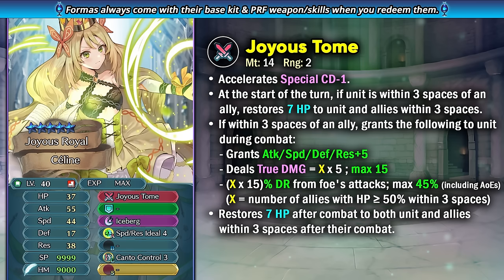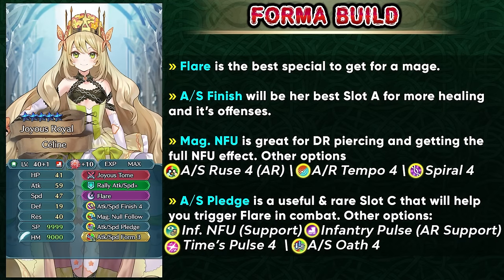Back when she came out she was a pretty unique unit because she was able to give this kind of healing to allies. But then we got Gatekeeper with his weapon refine, and he does that supportive role a lot better because he has Detailed Report, which blocks warping — that's really, really valuable. Selene is going to be facing competition from those units, and we also have Arcane Charmer now as an arcane staff which you can give to any staff unit to provide post-combat healing. Unfortunately Selene is not really all that unique compared to when she came out. If you're trying to build her up, you can try and get Flare as the best special for a mage — definitely don't miss out on that. You can run Attack Speed Finish as the slot A skill since it works well with her weapon and gives you more healing. You can also run Magical Null Follow-Up in slot B because damage reduction piercing is really important and you also get the full null follow-up effect.